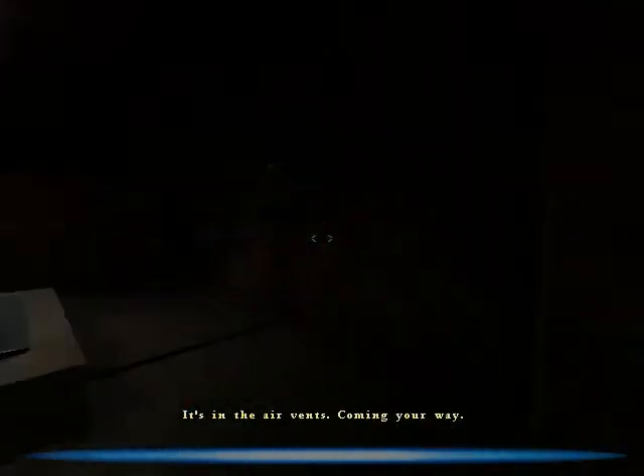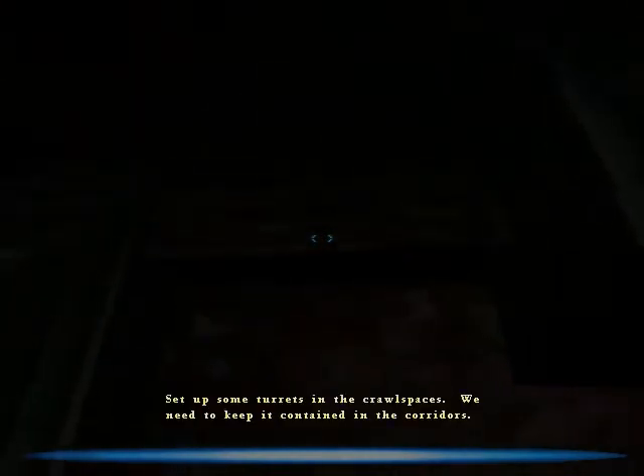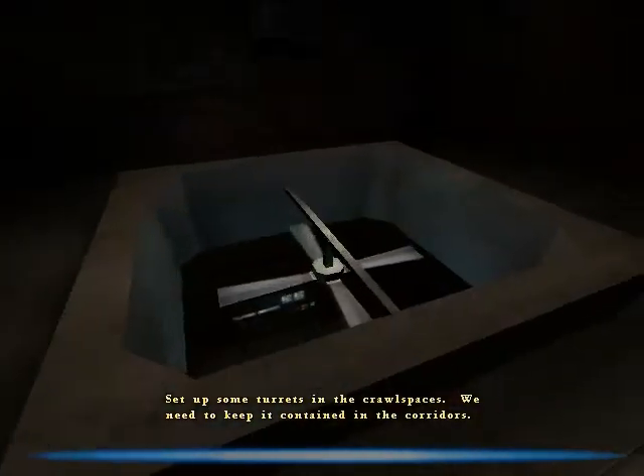It's in the air vent. Coming your way. What should we do? Shoot it. Yes, sir. Set up some turret in the front base. We need to keep them contained in the corridor. No problem, sir.